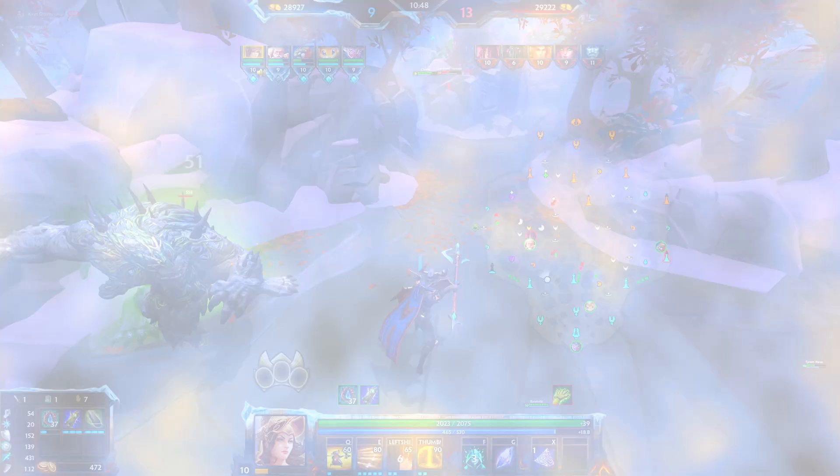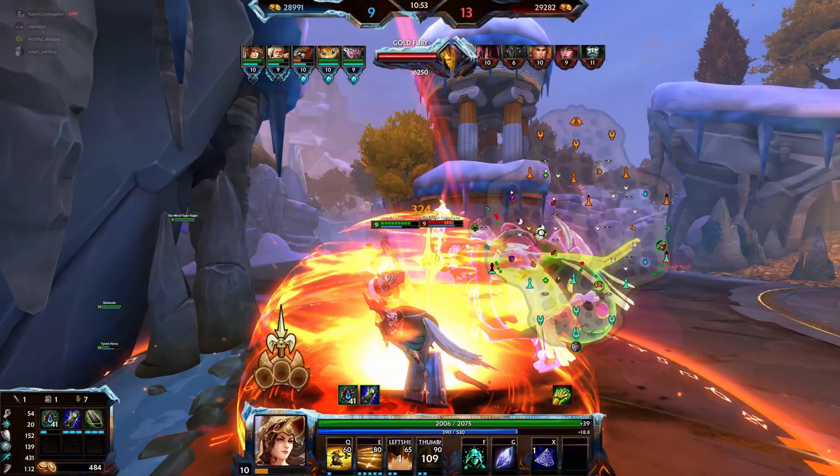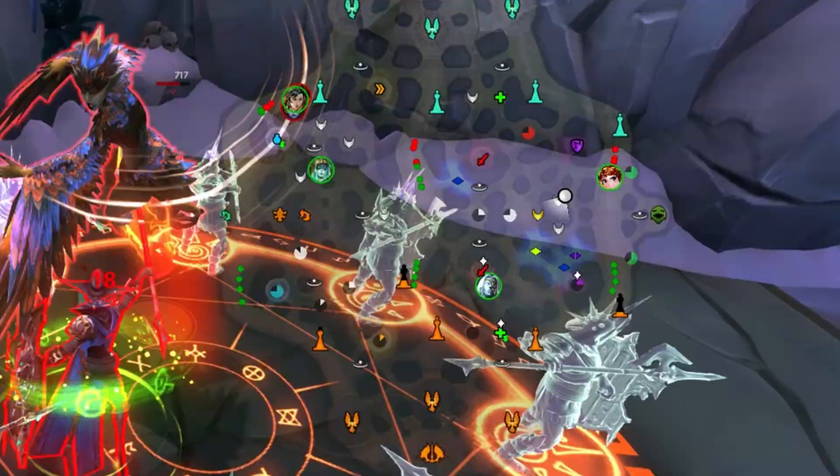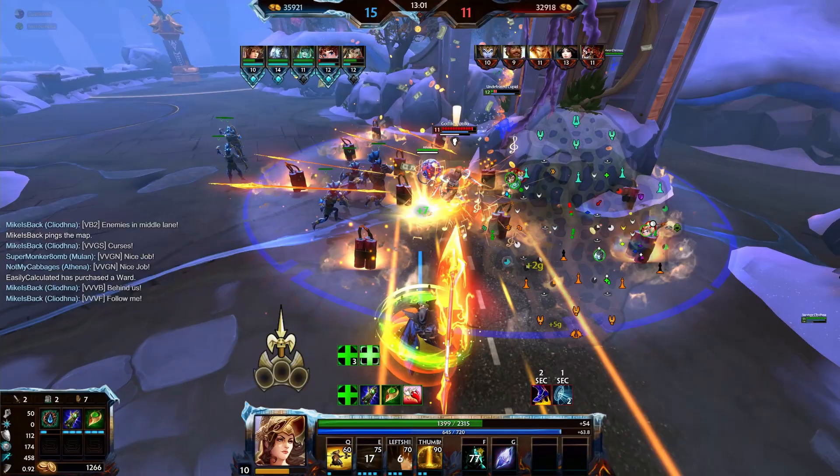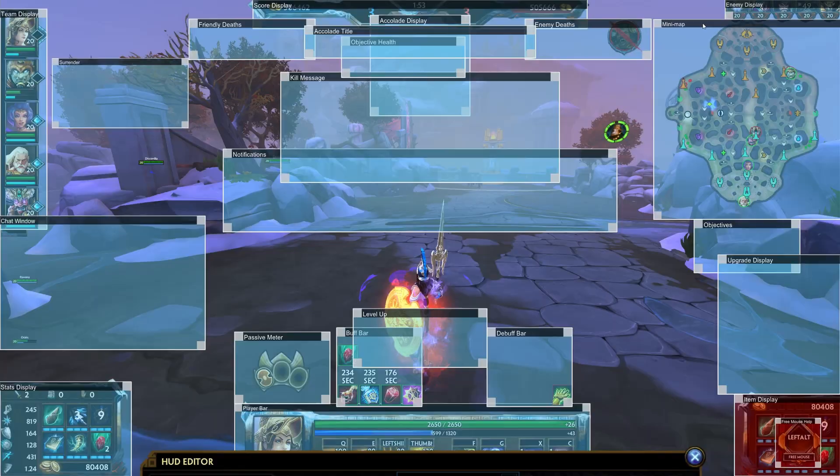Tip 3: Unfortunately, not every game involves the full squad with audio and microphone communication. As a support, especially as Athena, map awareness is very important. Watching if and when your allies are in trouble can help you make a quicker decision on when to start charging your ultimate. Moving the map to a more accessible location using the HUD editor can often help in keeping an eye on the map.